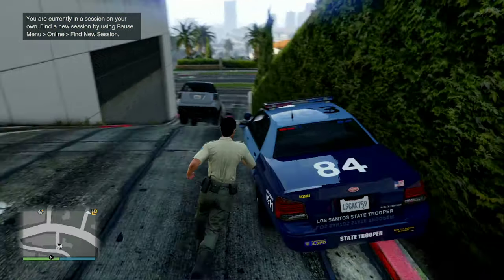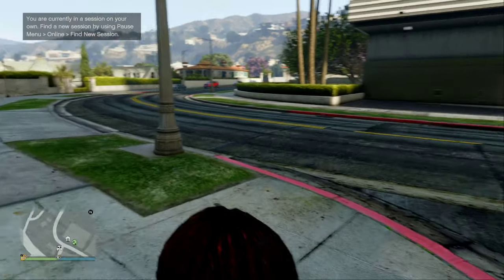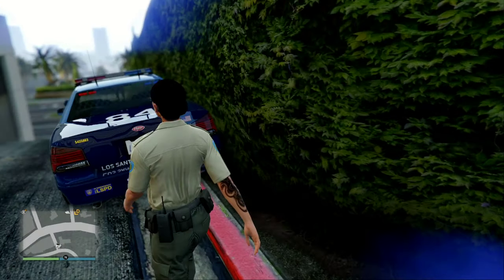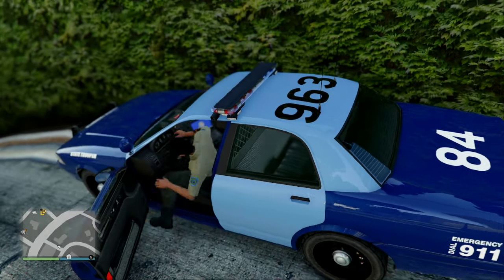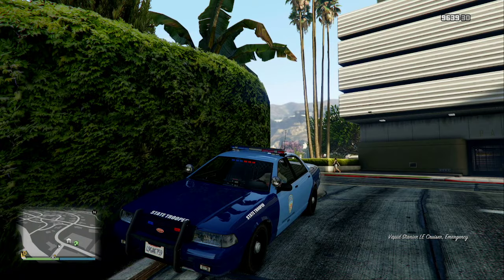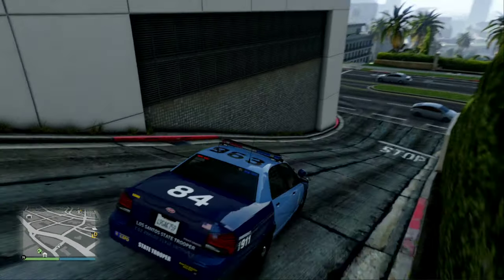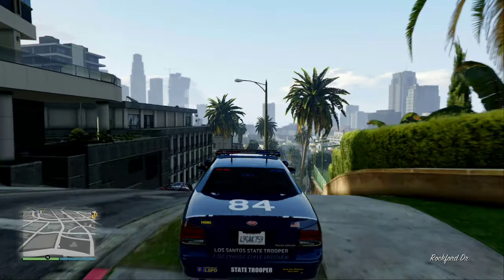But in today's GTA Online video, I'm going to be showing you all how to make the California State Police car. With this car, you're just going to need to use the standard police cruiser that you can get from the new Chop Shop update. You might recognize this paint job — this is the one I used to make the Massachusetts State Police, the light blue and dark blue paint job.